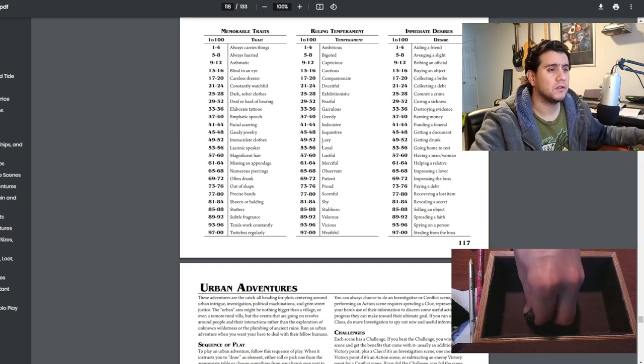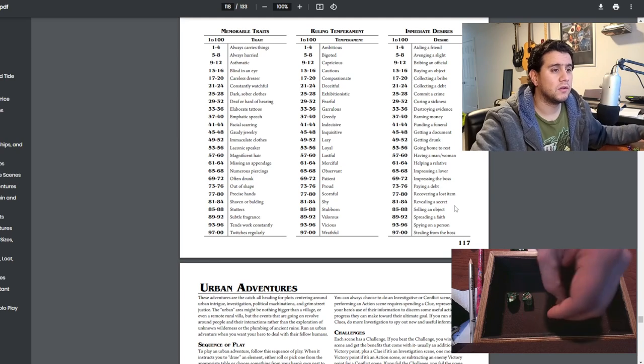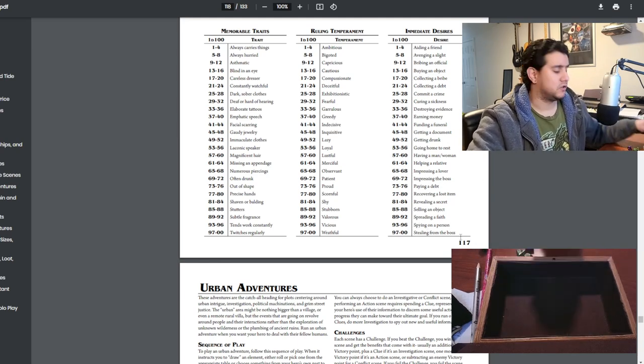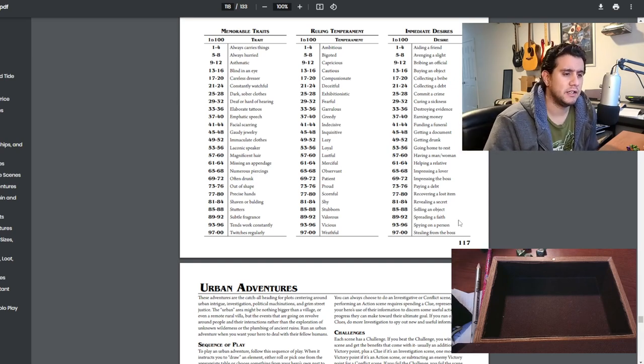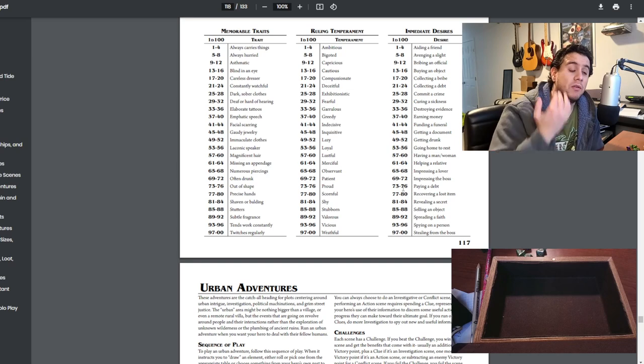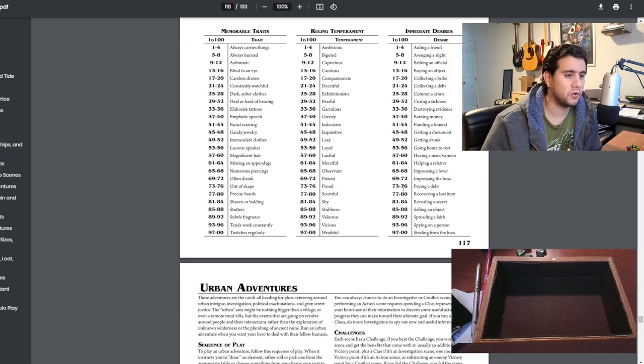What are his immediate desires? Roll 94: spying on a person. I'll rule that he needs help with spying — he's someone who worked with the previous rulers of the city, and he needs someone to spy on those who recently took power from the Sultanate. That's how I interpret it to keep things consistent with the setting. In solo gaming you really have to use your imagination to construct a story from these oracle rolls.